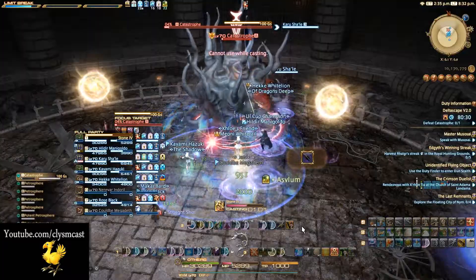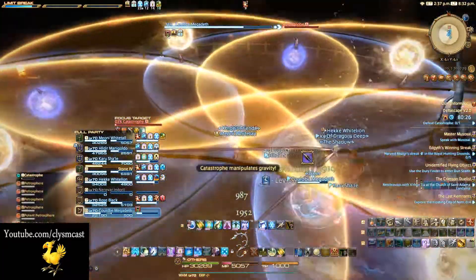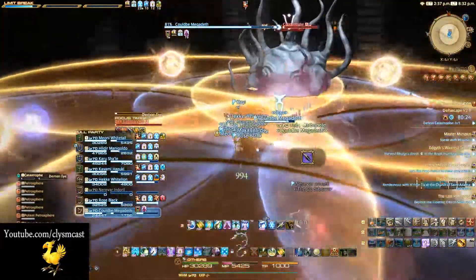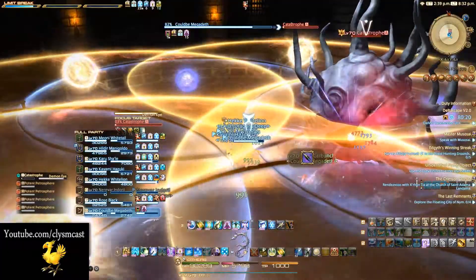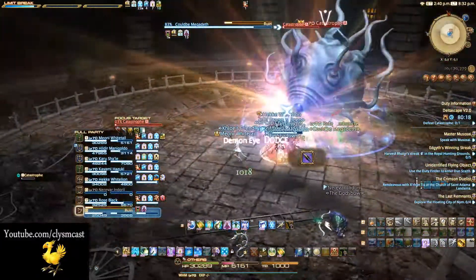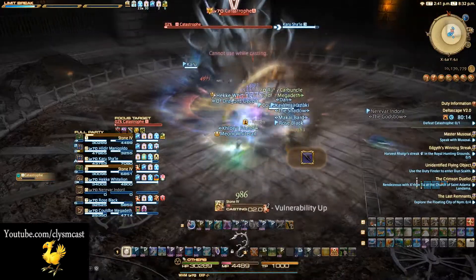Later we get the orbs back again — it's time for purple and yellow together. This makes only one or two safe zones to stand in. Sometimes it will be at the sides of the room where no orb touches, and other times it will be directly in the centre on the floor. So make sure you look before you leap, so to speak, and move accordingly.